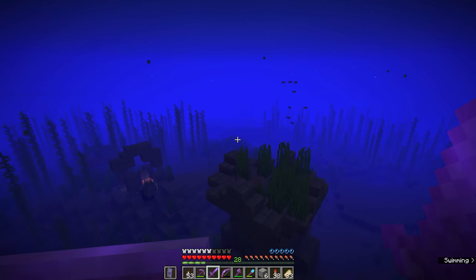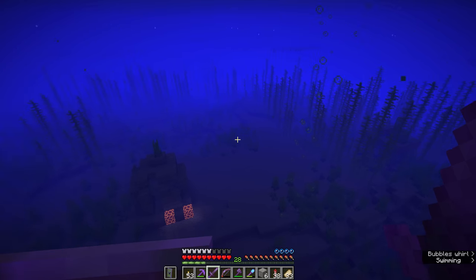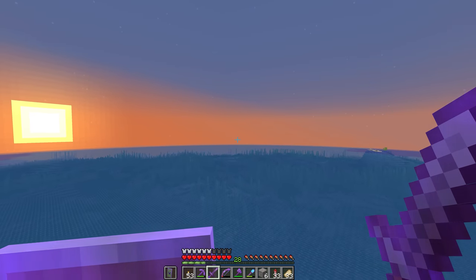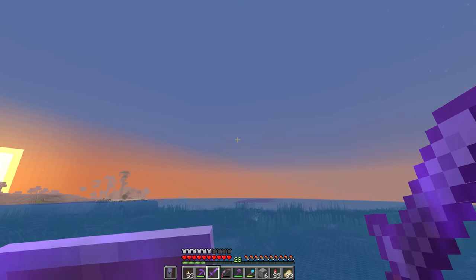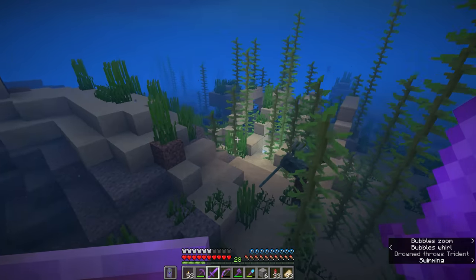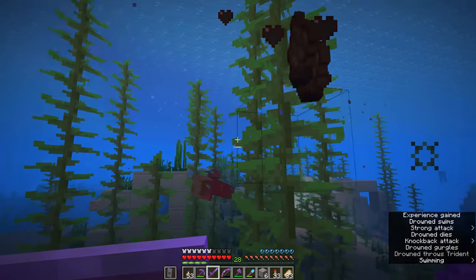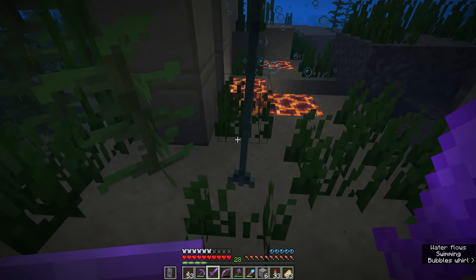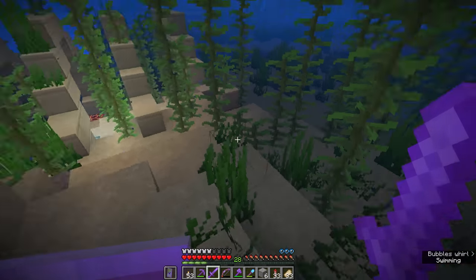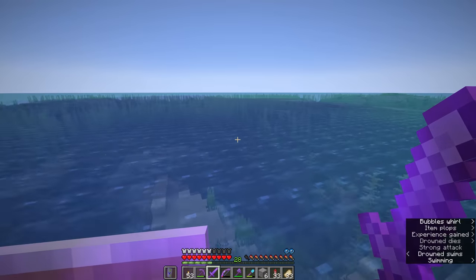If you're trying to kill Drowned in the wild to get a trident, it's a good idea to have Depth Strider 3 and Respiration 3 on your boots and helmet, otherwise you'll find yourself diving for magma blocks just to replenish your air supply. You also can't collect tridents that have been thrown by the Drowned — think of them like skeleton arrows. You can't pick them up from the ground. Otherwise, trident farms would be a lot easier.